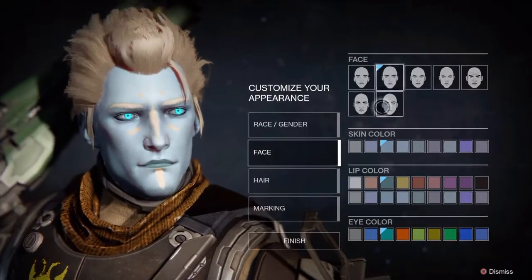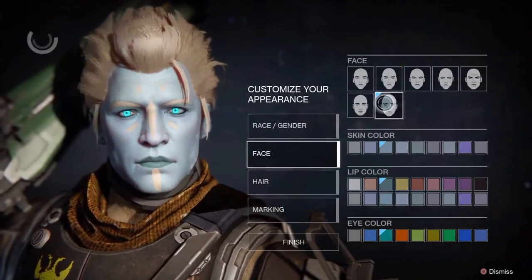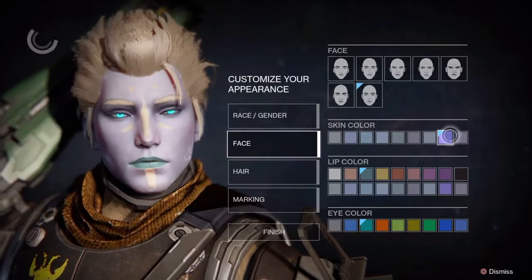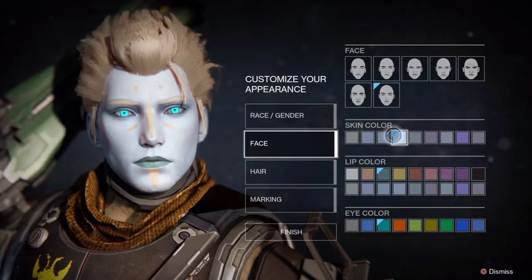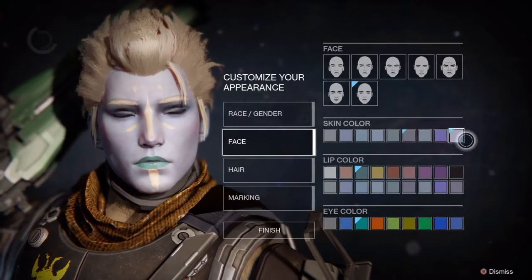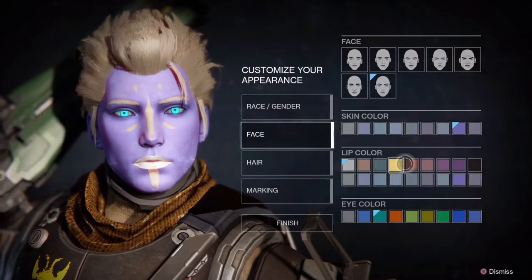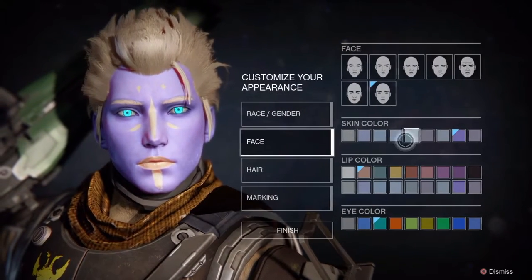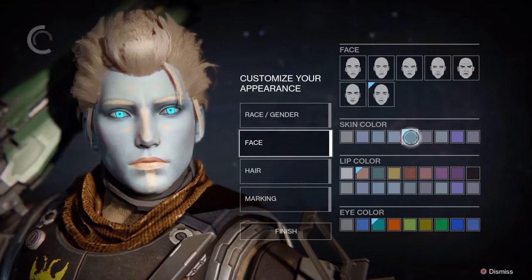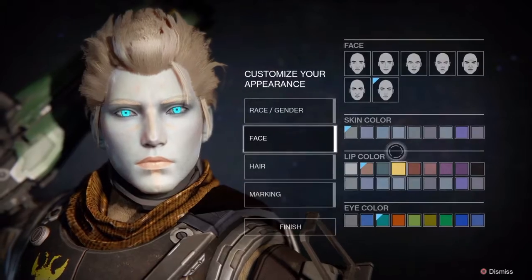Now for the face — we have a couple of good options here. Obviously not that one. Being an Awoken, we have to choose a light color kind of looking thing. We can't actually choose the skin color like human skin. But we can either make this guy look stupid as hell or fairly decent. I think we're going to go with this green — this green looks nice.